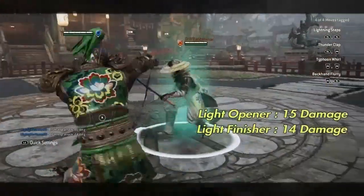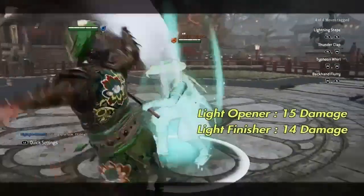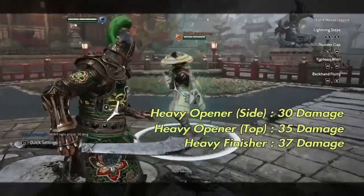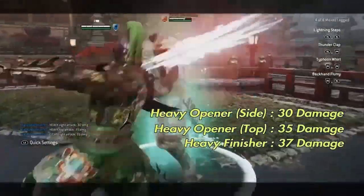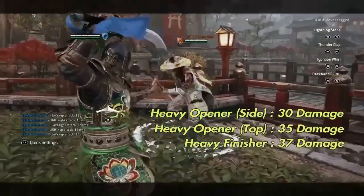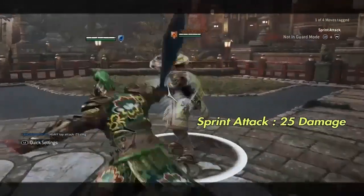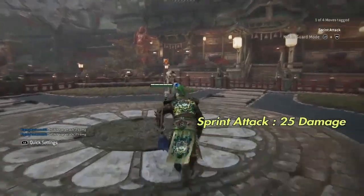Tiandi's light openers hit for 15 damage and are 500 milliseconds. The light finishers hit for 14 damage but are faster at 400 milliseconds, making them difficult to react to. Heavy openers from the side hit for 30 damage; from top guard they hit harder but slower at 35 damage. Chain heavy finishers do 37 damage regardless of direction and all share the same attack speed. When out of lock and sprinting towards your opponent, press heavy attack to perform a sprint attack. This attack has decent range, always hits your opponent's top guard, does 25 damage, but does not function as a chain starter.